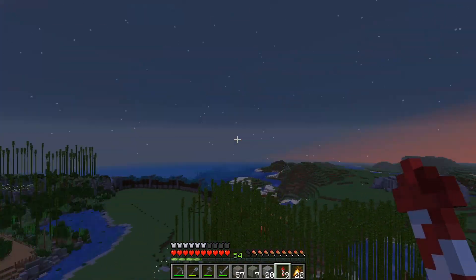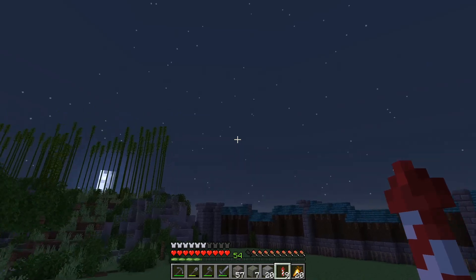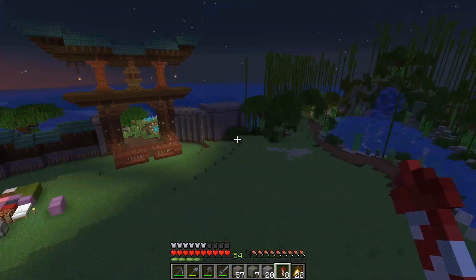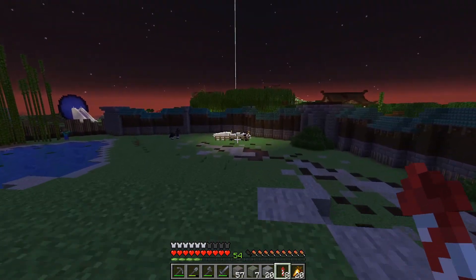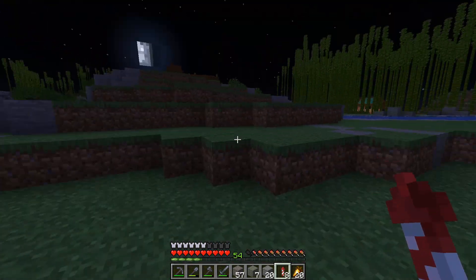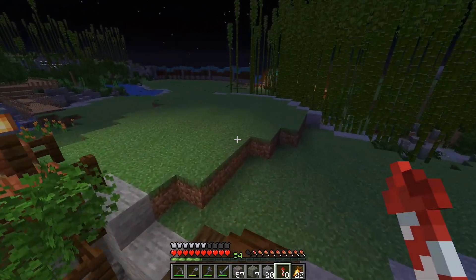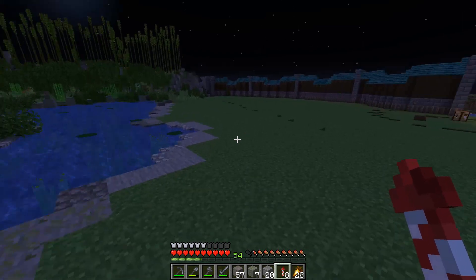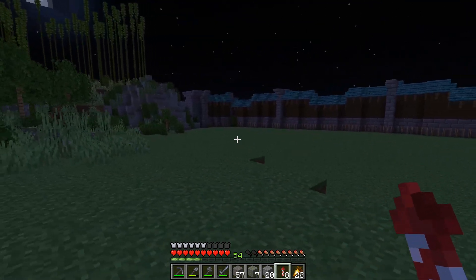I'm going to start off by focusing on this area over here, get all of that section done, then jump back in with a progress update. We'll then start coming around this side and finish off around here - that should be the entirety of this little panda sanctuary complete. We can then finally release our pandas, and our little baby one has grown up fully now. The only other thing I need to do is work out a way to light all of this up - I could just use green carpet and put torches underneath, but it might be worth exploring some other techniques.